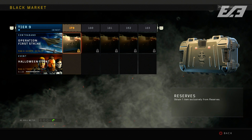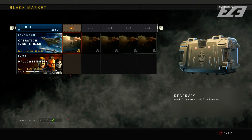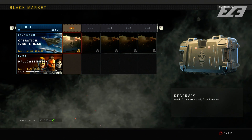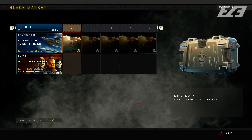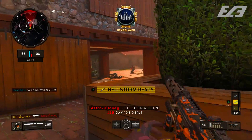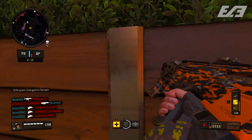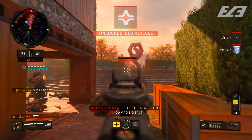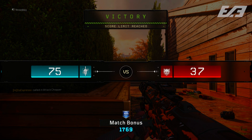The one thing I'm on the fence about is reserves - because this is essentially the old supply drop system hidden within the contraband stream. Right now there's no way to buy reserves, but you're also not guaranteed anything when you earn one. You get one random item from an unspecified pool, and the future of how many signature and Mastercraft weapons are locked behind that pool is uncertain. That's something I'm both intrigued by and slightly concerned about.